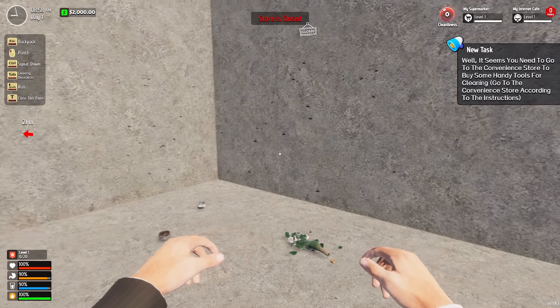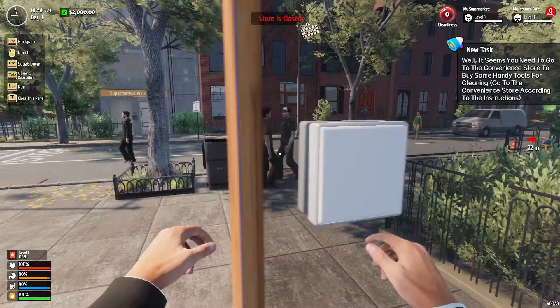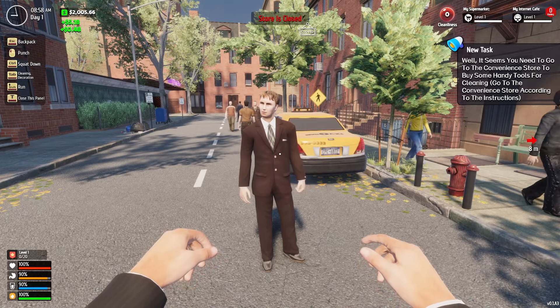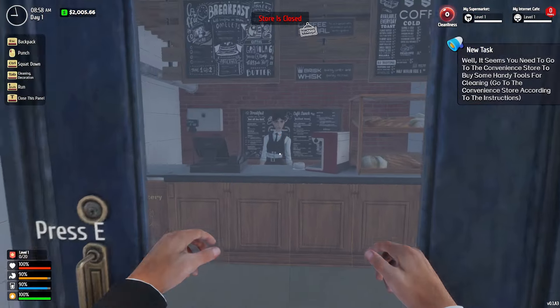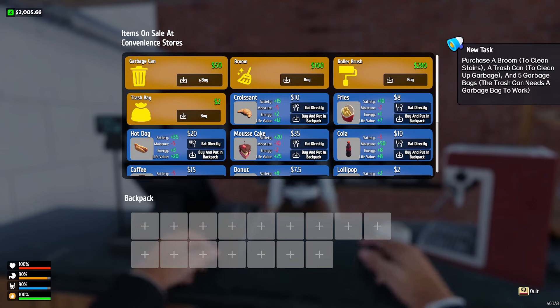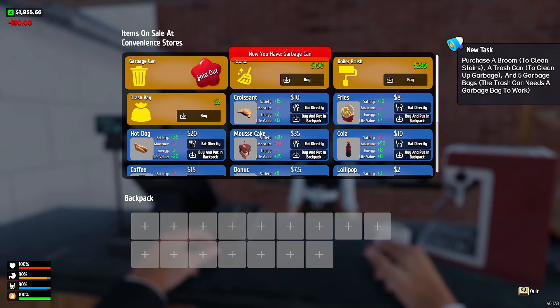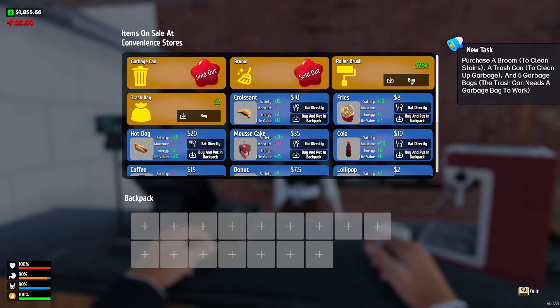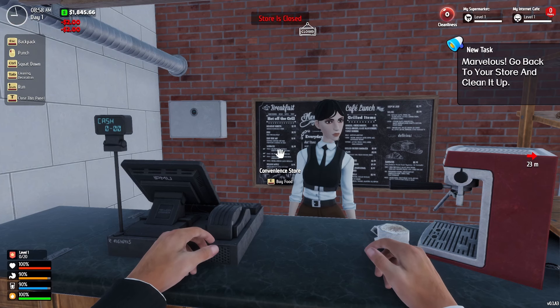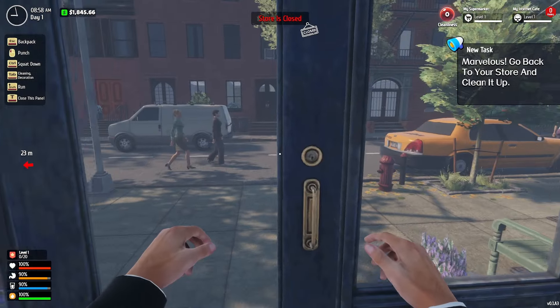It seems like you need to go to the convenience store to buy some handy tools. So we need to go to the store. I got $2,005, so I'll grab a trash can, a broom, and five garbage bags. Looks like we got health we have to take care of in the bottom left. So let's go back to our store and clean up.